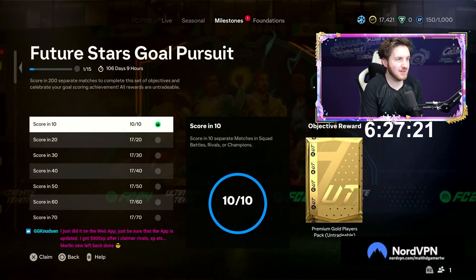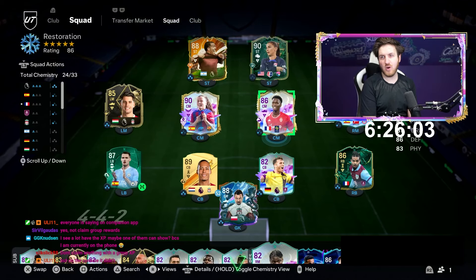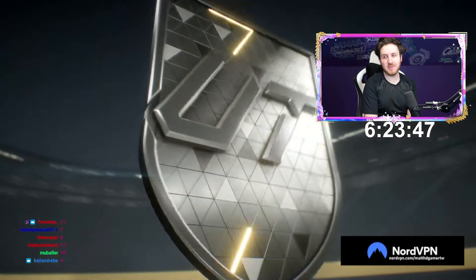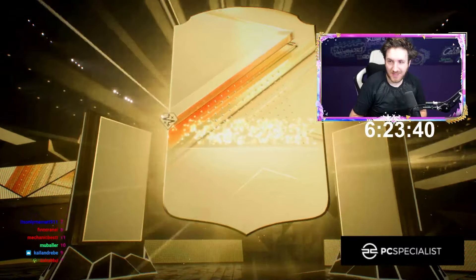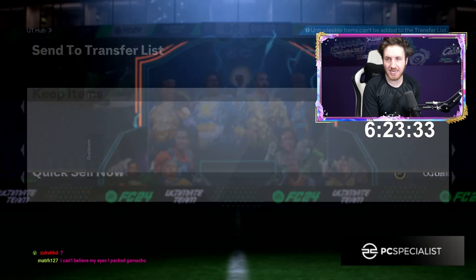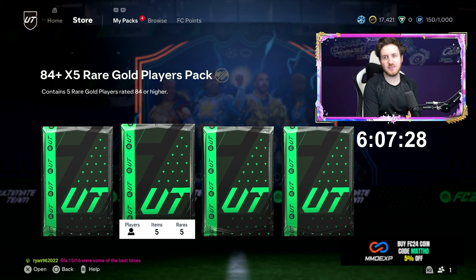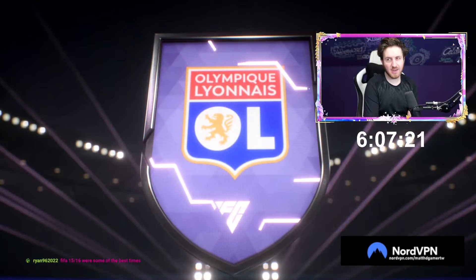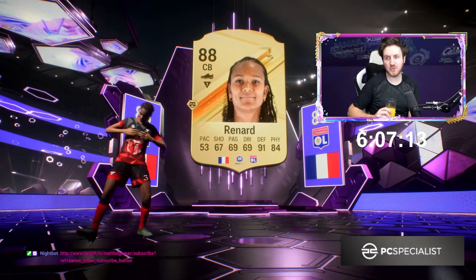The 4000 XP has not carried over yet. There he is - good upgrade, Magasa can go on the team. I might give him an Engine camp style. Could be a big future star - come on - Portuguese, oh Bernardo Silver! 88 Bernardo Silver - that's huge, that's top tier level of pack. Gerald Moreno might go into a player pick or something. Number two - future star, good start - French center back, Reynard to kick things off.